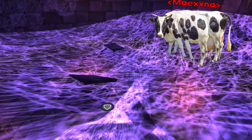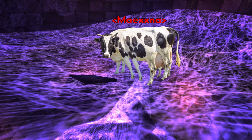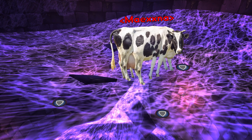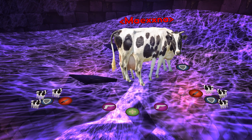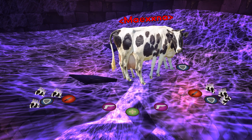Maexxna. Tank this boss in the middle of the room facing away from everybody else. Have two off tanks pick up all the small spiders in the room throughout the fight. They tend to spawn on opposite sides of the room — group them up and AoE them down.